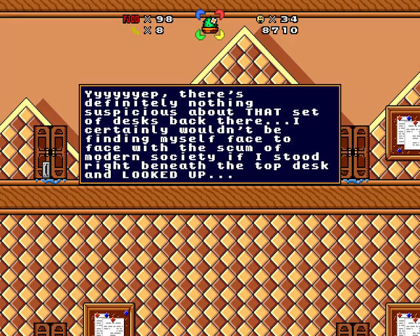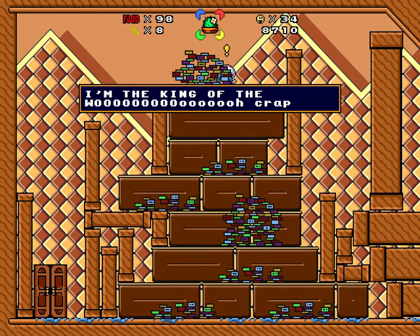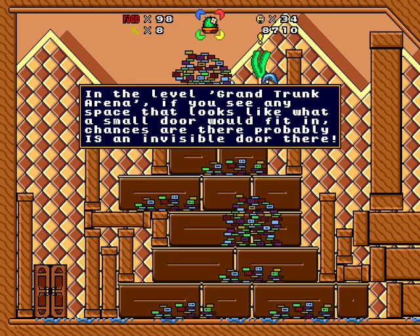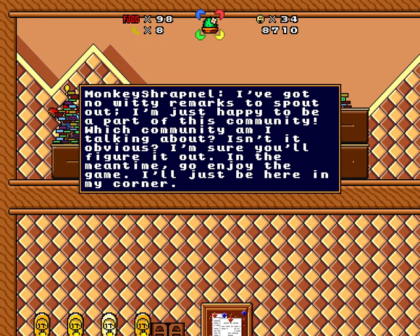I said I wouldn't be finding myself face to face with the scum of modern society if I stood beneath the top desk and looked up. I'm the king of... Whoa! Listen, if I give you this giant leek I found the other day, will you keep this secret between us? Thanks. There's a level, Grand Trunk Arena — if you see any space that looks like where a small door would fit, chances are there's probably an invisible door there. Nice giant leek. I was hoping for a collectible water. Monkey Shrapnel. I'm just happy to be a part of this community — which community am I talking about? Isn't it obvious? I'm sure you'll figure it out. Go enjoy the game — I'll just be here in my corner.